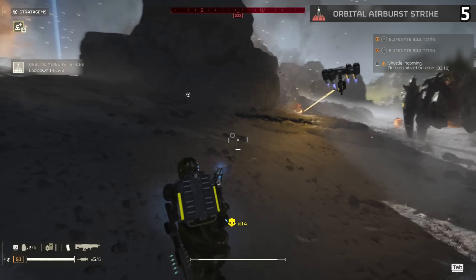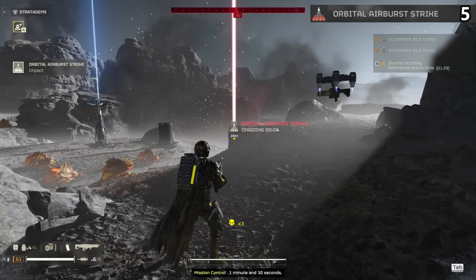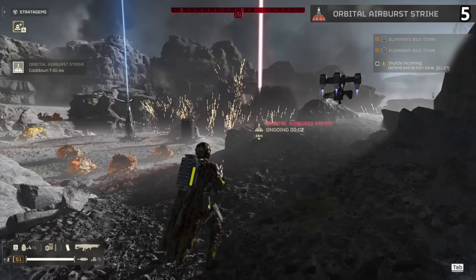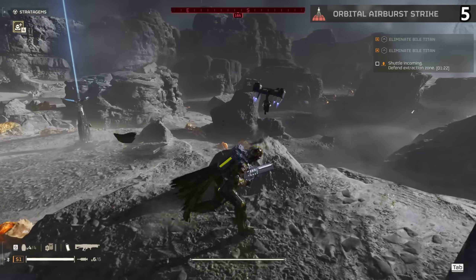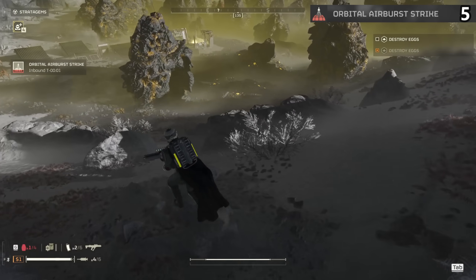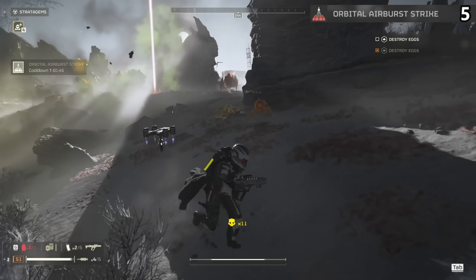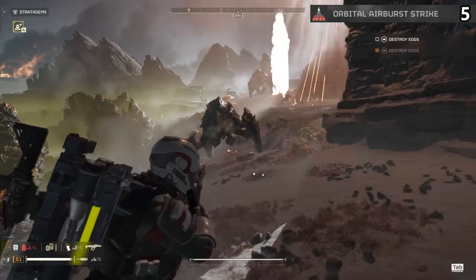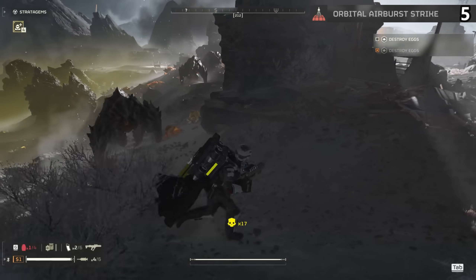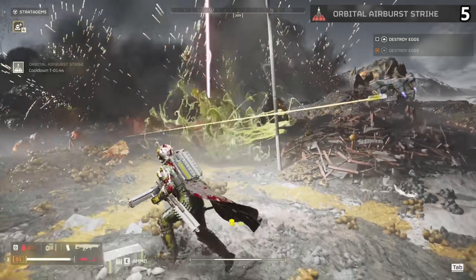The only problem is that if you get the extended stratagem range modifier — basically a modifier that forces orbitals to be less accurate — it makes it way too easy to hit a teammate or yourself, as the range truly is ridiculous. If your team has the big guys covered and someone already has an eagle cluster bomb, equipping this is a good idea. You'll be able to reliably save your team from massive hordes, and it has one of the more satisfying sounds in the game. B tier.